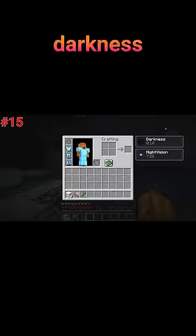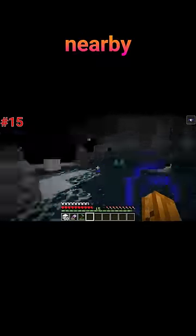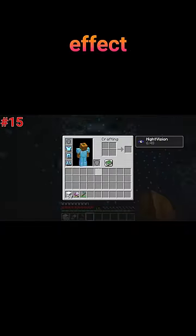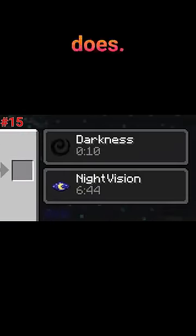50 tricks to loot the ancient city without alerting the warden, Part 3. Getting the darkness effect doesn't mean that a warden is nearby or spawning, so don't panic. Activating a shrieker gives you the darkness effect for 12 seconds, just like the warden does.